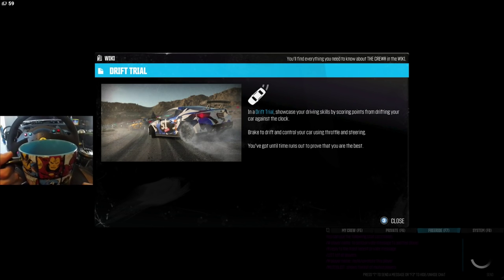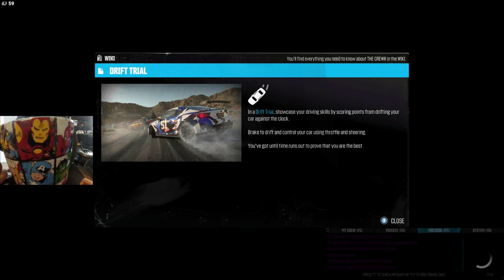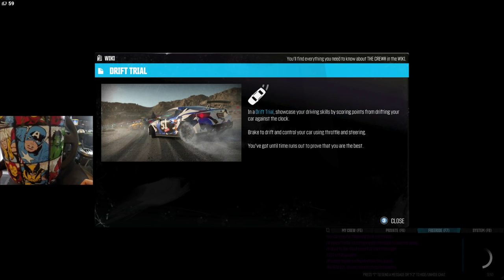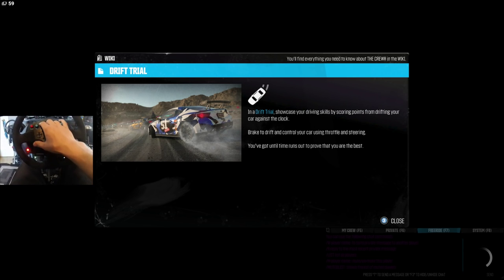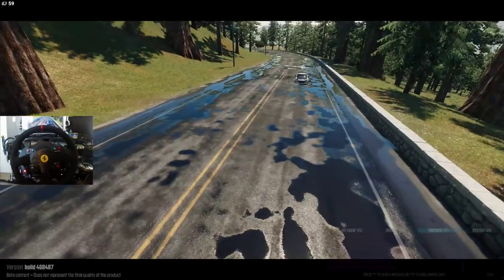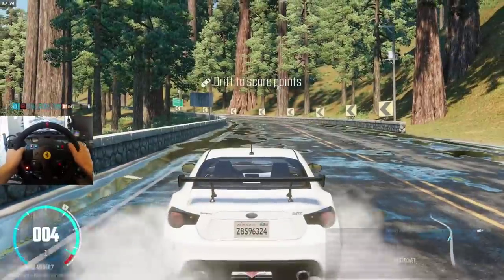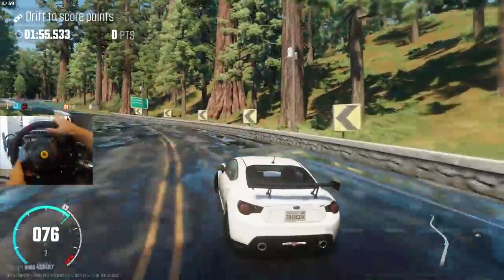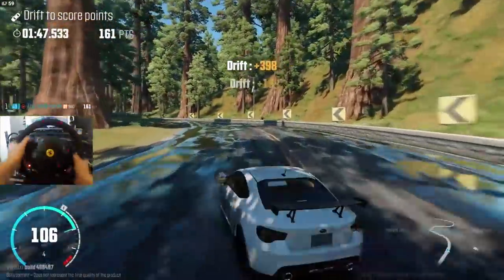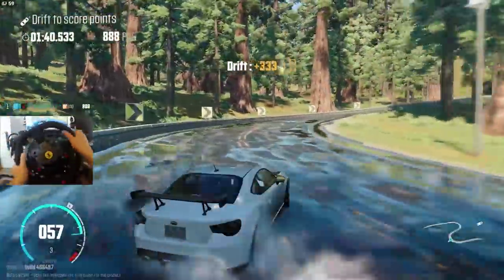We're driving it solo. Let me sip my coffee while I wait. Drift trials first — let's go! Showcase your driving skills by scoring points from drifting your car against the clock. Brake to drift and control your car using throttle and steering — you've got until time runs out to prove you are the best. Let's do this thing! We're on hardcore settings so I'll leave it on hardcore and see how it goes. I'm really curious to see if the drifting physics have changed. The main thing is you have to let off the throttle — that is the biggest tip I can give you.